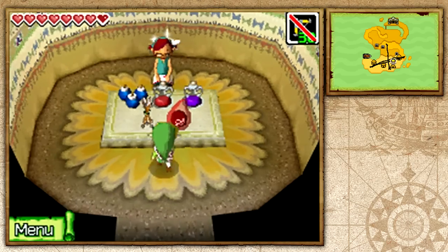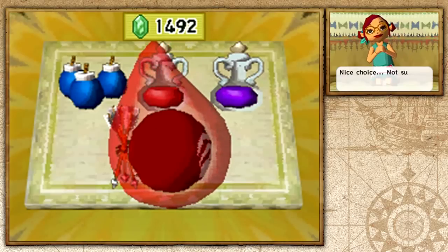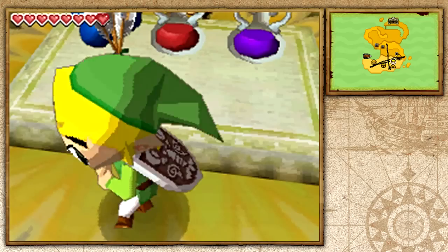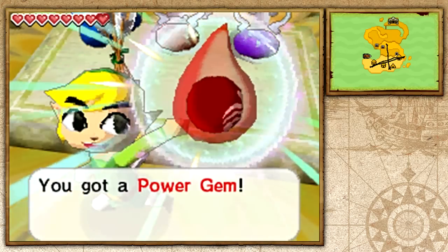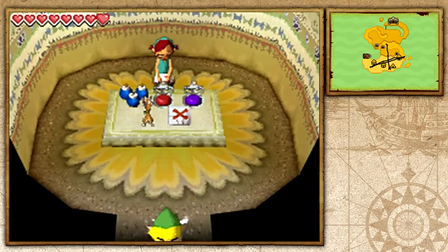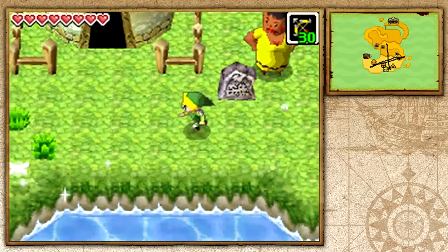Let's check out Malida Island Shop. And will you look at that — yes, they have a Power Gem for sale! So I'm going to go ahead and buy this. You want to check out all the shops on the islands because they do sell some pretty important stuff. Good thing I remembered this, because I completely forgot about this Power Gem.